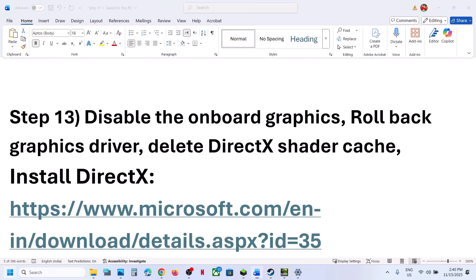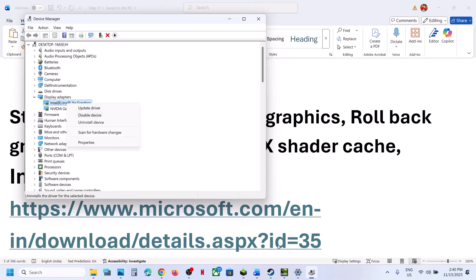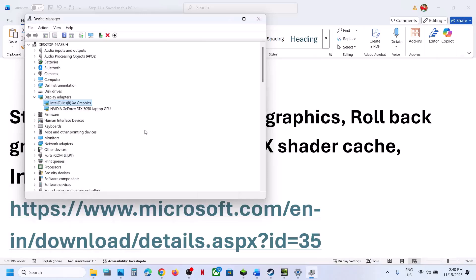The next step is to disable the integrated graphics card. Right-click the Start menu and go to Device Manager. Expand Display Adapters. If your computer has dual graphics cards — for example, Intel is the integrated card — right-click the integrated graphics card and click Disable Device, then relaunch the game. Once you are done playing, you can enable the device again.